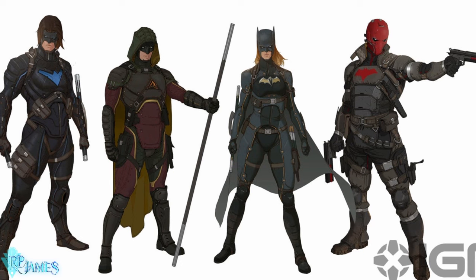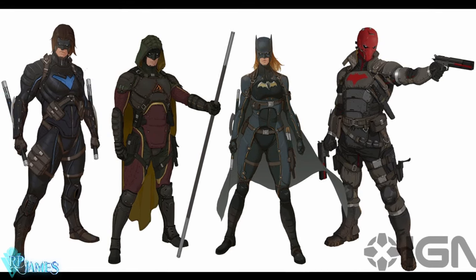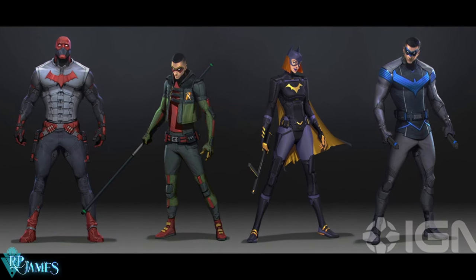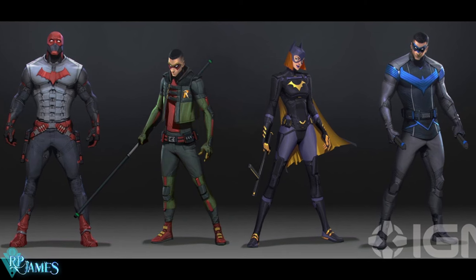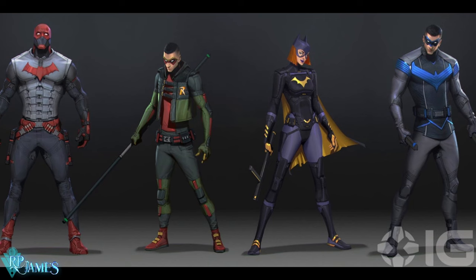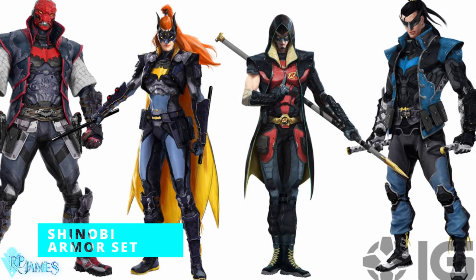Another important thing to note is that while you cannot change the individual pieces of these armor sets, you can customize them even more beyond just the color. They all have individual accessories that you can change for different parts of the outfit. For example, you can change the mask or the visor — do you want your character to show their face? That's totally doable. You can also change small elements of the gloves, chest piece, and boots. Those accessories are just layers on top of the actual gear.